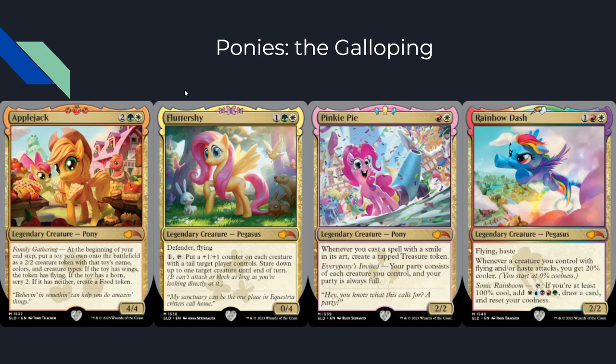Kicking off the Secret Layers, we have Ponies: The Galloping — something Magic did four or five years ago as a Second Life charity auction. All proceeds go to Second Life. These are the other four ponies: if you control all eight ponies, every pony wins the game. These four didn't exist before. Applejack is a 4/4 for four — at the beginning of your end step, put a toy you own onto the battlefield as a 2/2 with that toy's name, color, and creature type. If the toy has wings the token has flying, if it has a horn scry two, if it has neither create a food token.